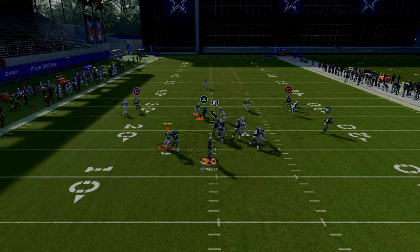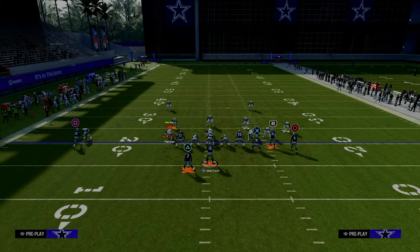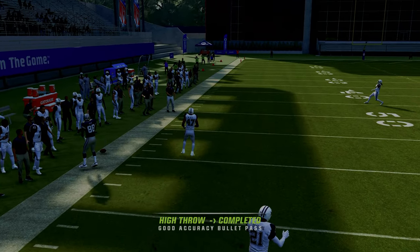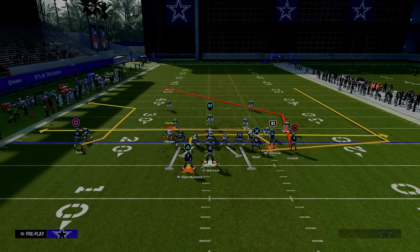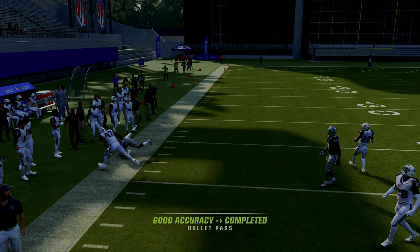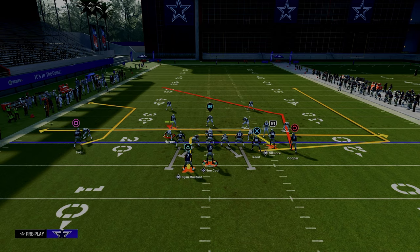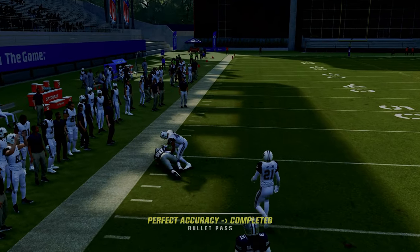The C route against man coverage is probably between 50 and 70% consistent. It's not as consistent as the corner strike C route or the hot route master C route — I feel like the hot route master C route is kind of underrated this year. As far as the C route against man coverage, you can throw it if it's covered, but a lot of times it does beat man coverage.